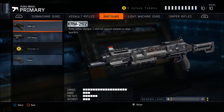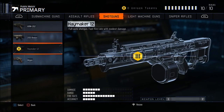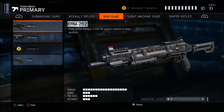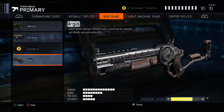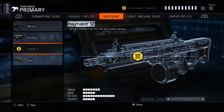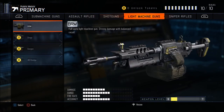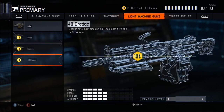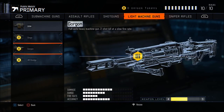Shotguns: the KRM is pretty good pump action, the Brecci, the Haymaker, and the Argus. Out of all of these I think the most reliable is the KRM. The Argus is pretty good but hipfire sucks on it. I think the most consistent killer is the KRM, though the Haymaker is also really good since it's a fully automatic shotgun — so it's between those two. Light machine guns: the Gorgon is obviously the best one. The 48 Dredge is really good too, but the Gorgon kills in two shots anywhere to the body — amazing gun, if you see it online, run.